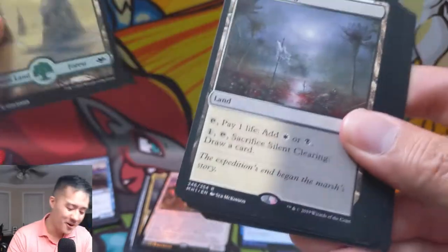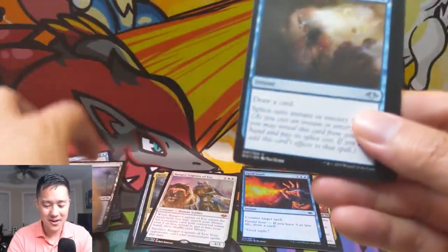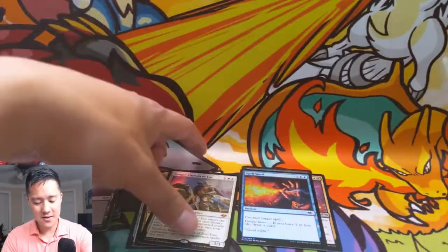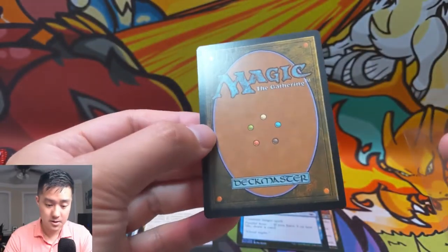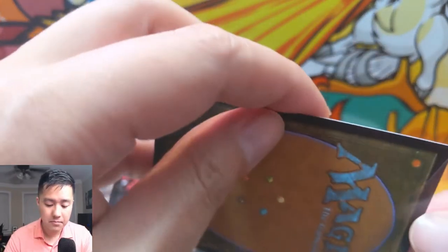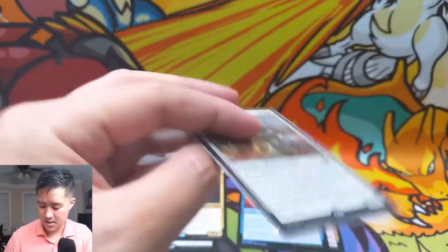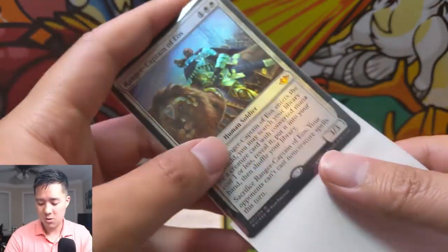Last pack! Absolutely insane opening. Another horizon land — the only problem with this opening is we don't have many horizon lands, and there is our second one! Insane opening again. Do me a favor — hit that like button. We pulled another foil mythic, Ranger-Captain of Eos! That's amazing. Going to double sleeve this bad boy real quick and we'll do a quick recap and then use the TCG Player app to see where we came out.